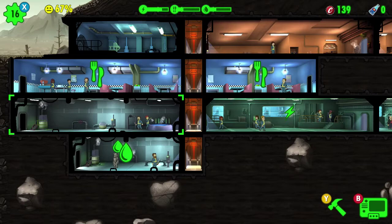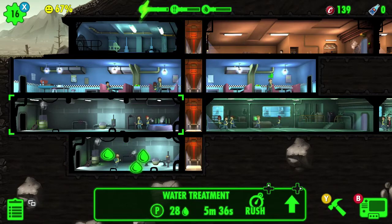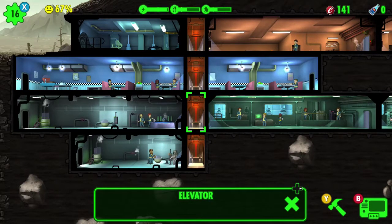Hey guys, welcome back to another video of Fallout Shelter. I haven't talked about this game at all, but I wanted to do a quick video on it. As you can see, I've played it a little bit. This is the Xbox version — there's also a PC version, a Nintendo Switch version, and a mobile device version. It's an alright game and you can do a few things.